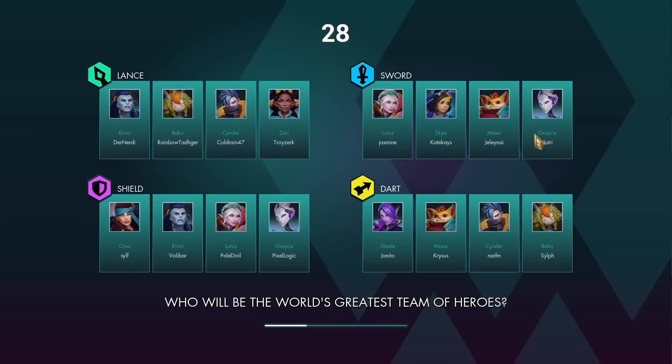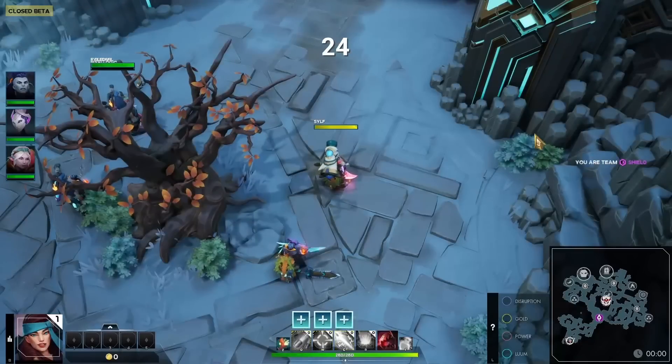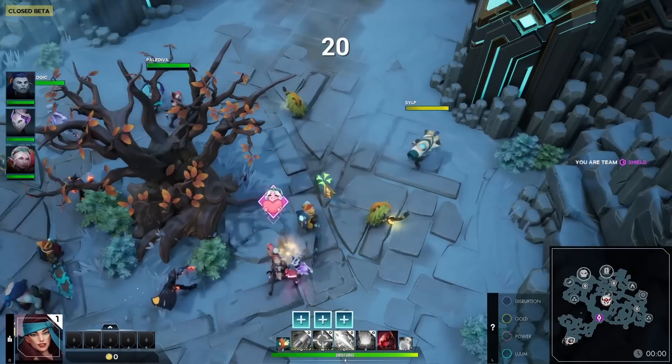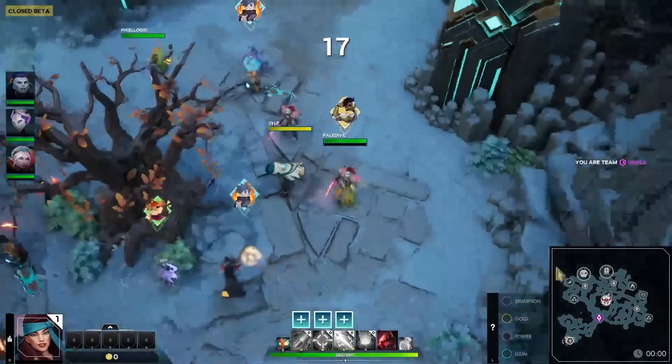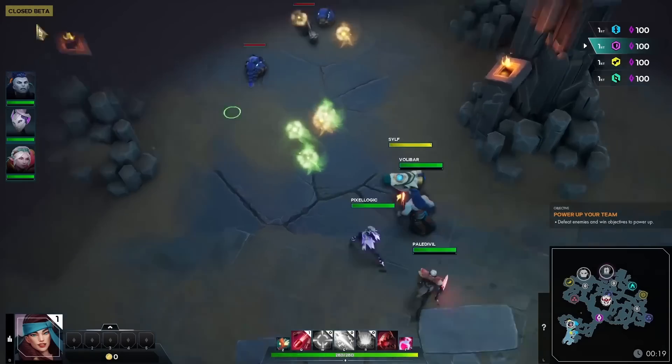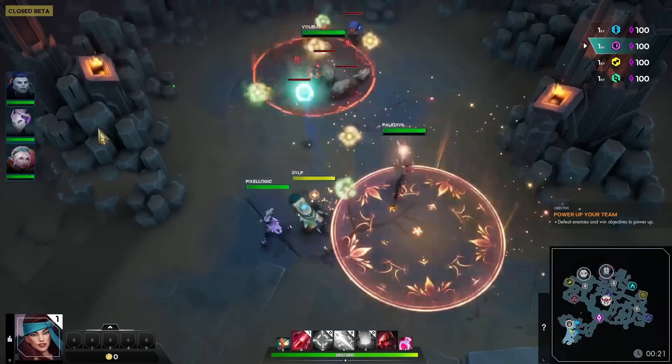When you start a match of Evercore Heroes, you're pitted against three other teams, each containing four players — typically one damage dealer, one tank, and one support. Each team plays on the same map, but they can't directly interact with one another. You can, however, still see how enemy players are moving in real-time, as they appear as wisps floating around in their team colours.